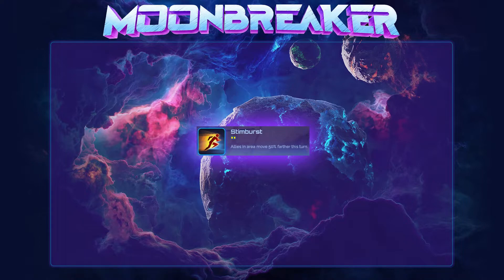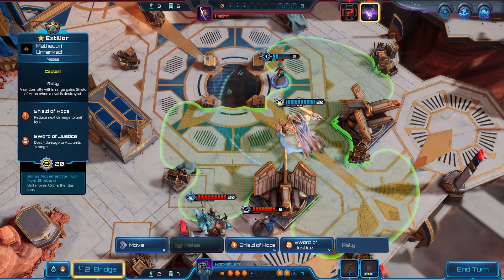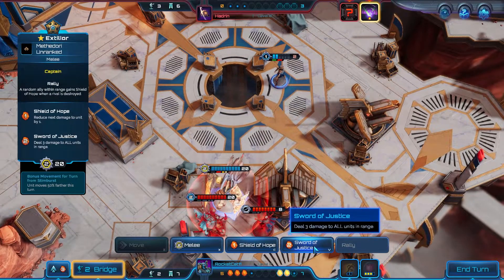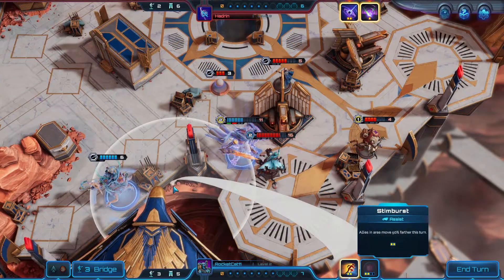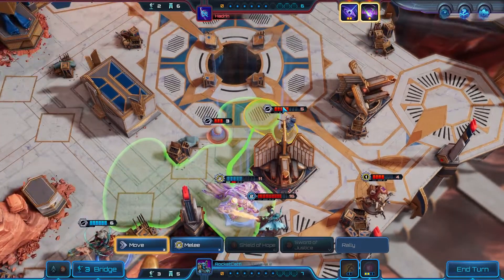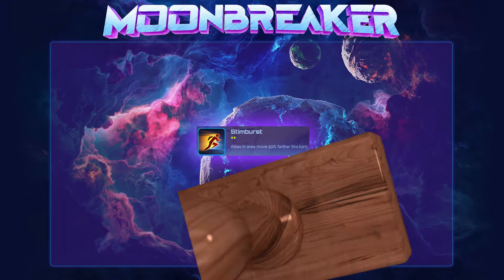Stim Burst has a cooldown of 2 turns and is cast in a modest AoE. Allies in the radius can move 50% farther this turn. Stim Burst is situationally very strong and its effect stacks with units that have fast. It can be very useful for kiting melee units or for getting melee units into the backline quickly, and it's especially useful to get Extiliar into the fray as fast as possible. I'm usually more likely to pick Stim Burst if I have Extiliar or a melee heavy roster, but even then Stim Burst is a side pick for me.